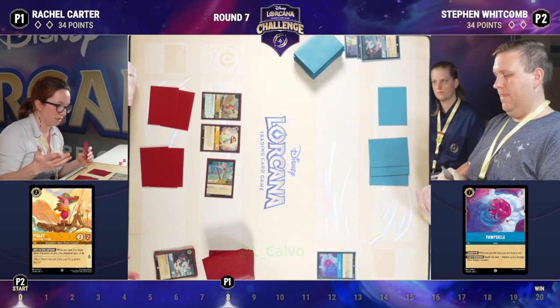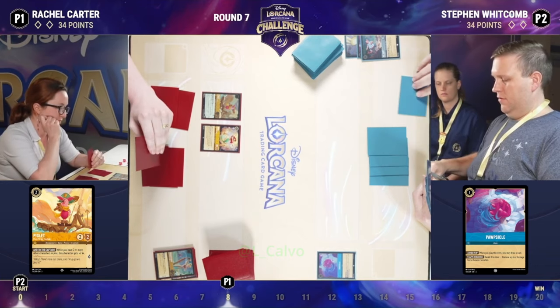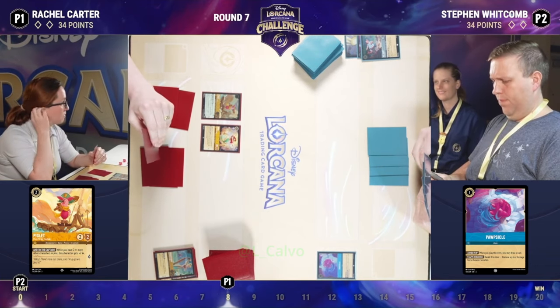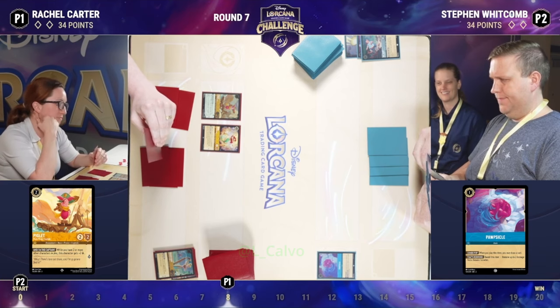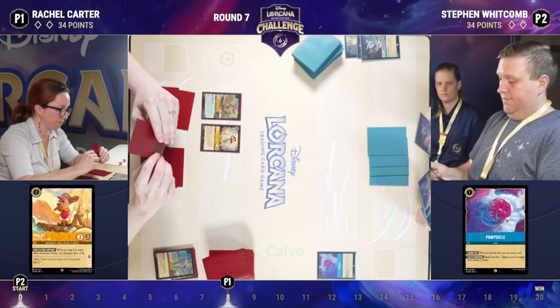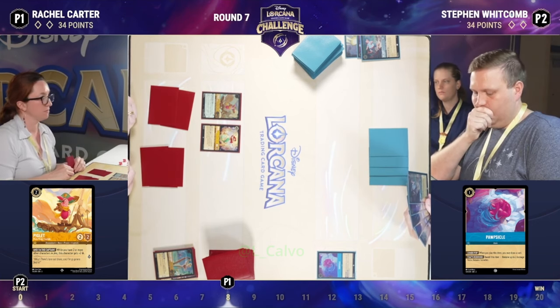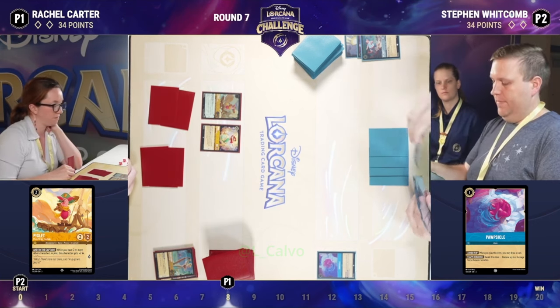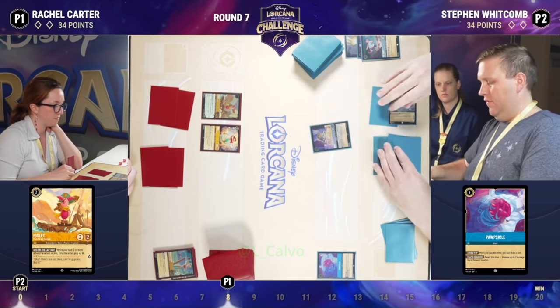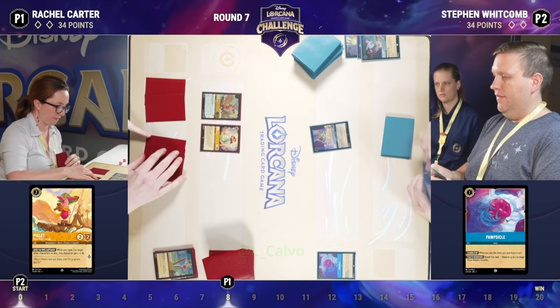Speaking of aggressive decks — there's that Piglet we mentioned earlier. This Piglet gets an additional two lore, up to a total of three, if you have two other characters in play. However, you did see that harp go into the discard pile there. The Golden Harp, although very well-statted for its cost, has an ability that says if you don't play a song on your turn, you have to banish it at the end of your turn. So off to the discard pile it goes — unfortunately that won't allow Piglet to get that three lore, but it's a simple matter of playing another character for it to be a three lore character again.